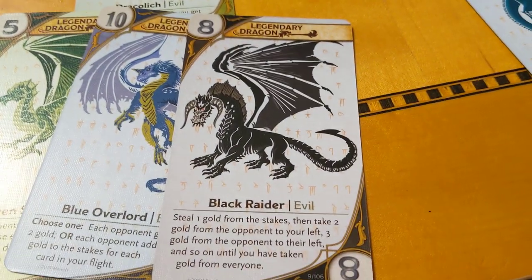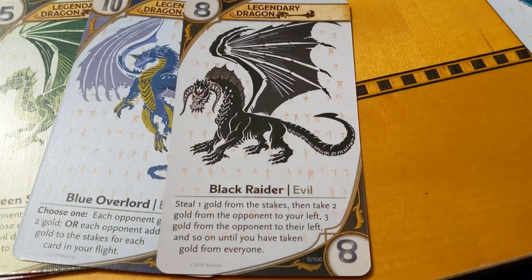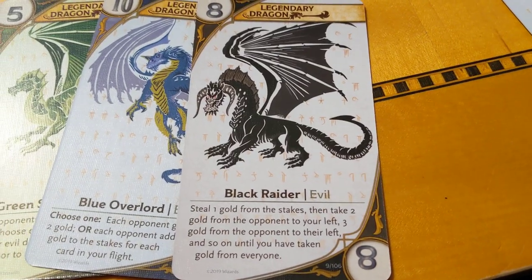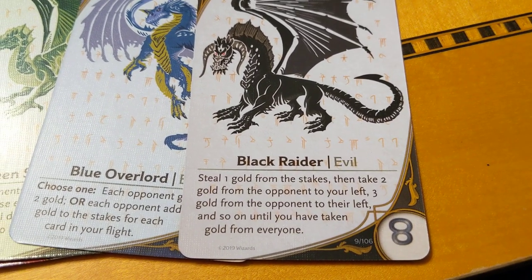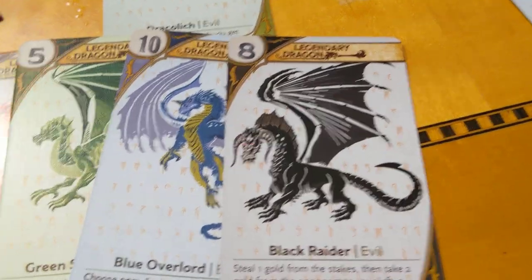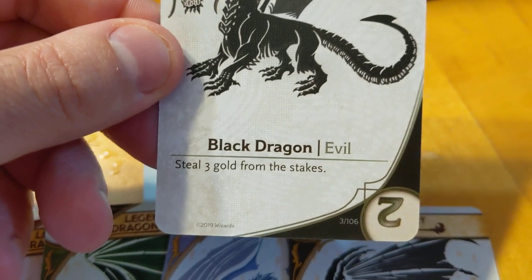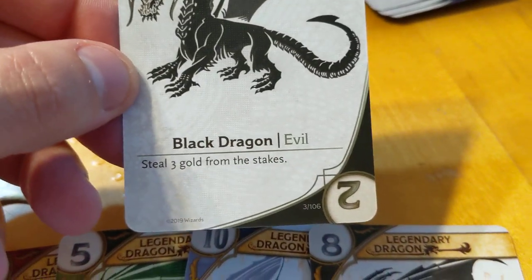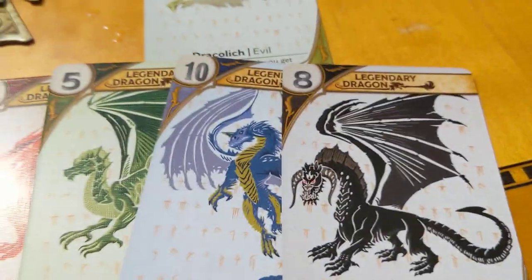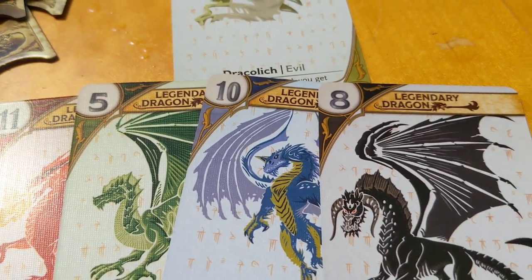All dragons have a power on the bottom of them. Looking at the black dragon — the legendary version says: Steal 1 gold from the stakes, then take 2 gold from the opponent on your left, 3 gold from the opponent to their left, and so on. The actual non-legendary black dragon just says steal 3 gold from the stakes. The key thing is these powers only trigger if the person who plays directly before you plays a dragon of a certain condition.